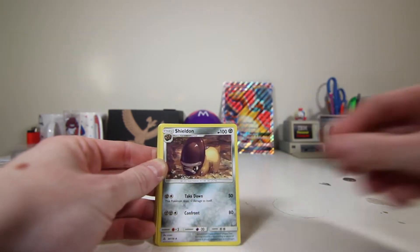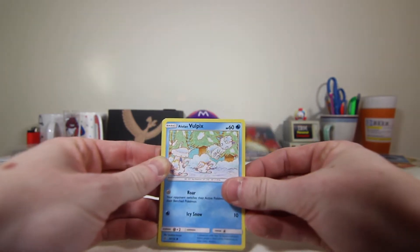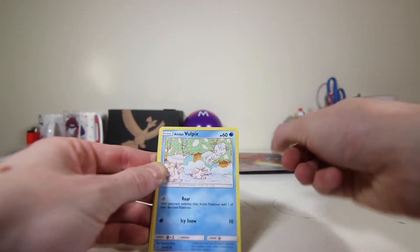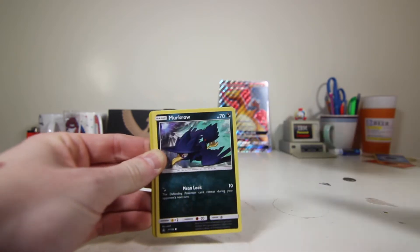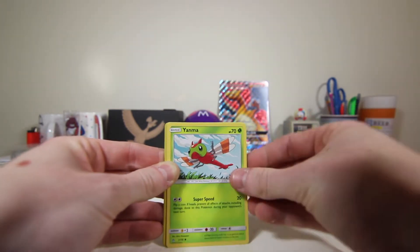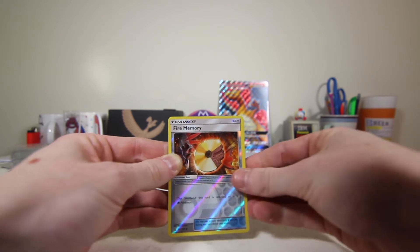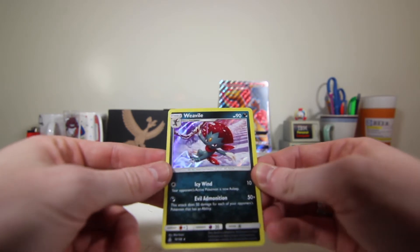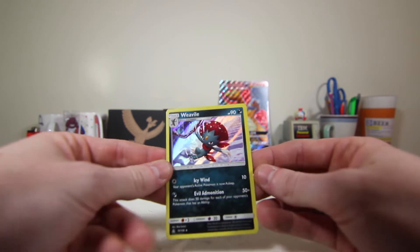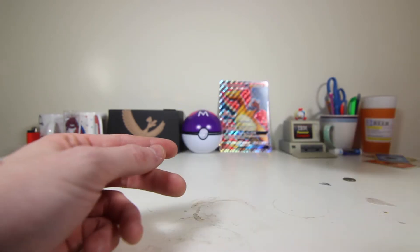Order pad. Shield on. An Alolan Vulpix — I love this Alolan version of Vulpix. We got an Eevee, Murkrow, Yanma, and some other commons. Alright, we got a fire memory as the reverse. And for the rare — nice! Weavile, hollow. That's pretty, just swinging around in the snow it looks like. Got an icy wind attack. Woo! Alright, that's a good pull. Not bad — good way to start out.